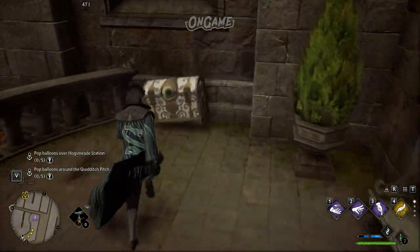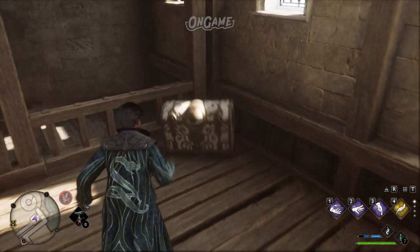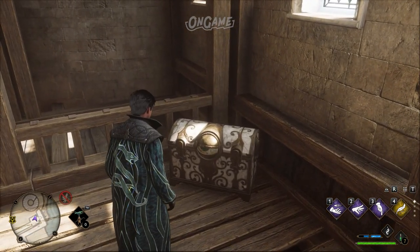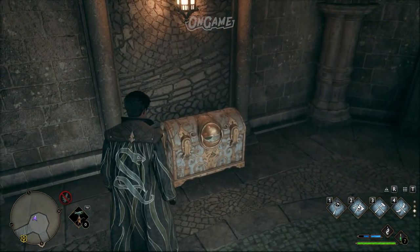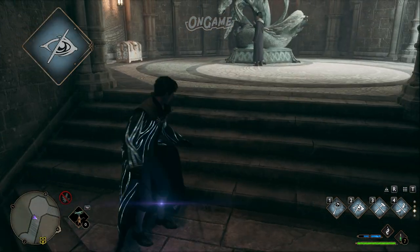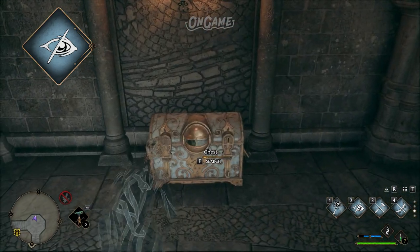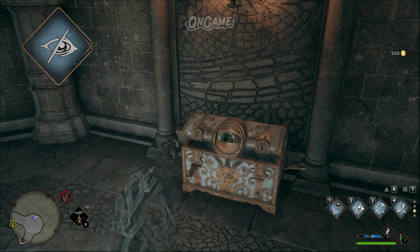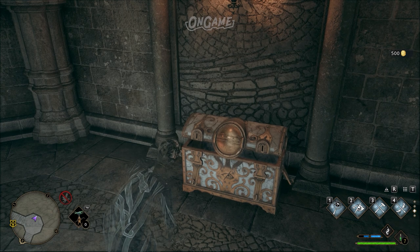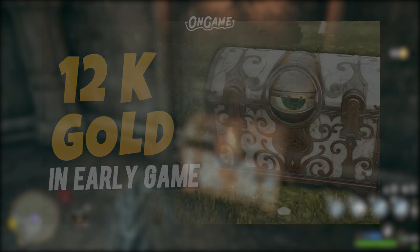The first puzzle we're gonna solve is the eyeball chest puzzle. In the beginning of this game, you'll often find a lot of these chests. The way to open this eye chest puzzle is very easy — you just need to cast the Disillusionment charm to open the chest so you won't be seen by the eyeball. If you want to know all the locations of this eyeball chest, we already made a video about it and you can check the link in the description below.